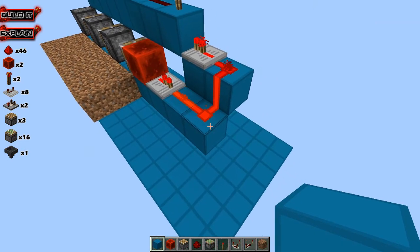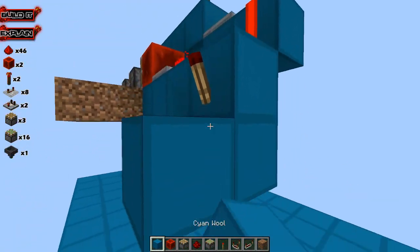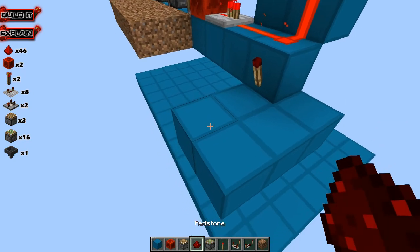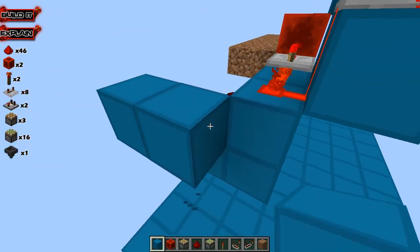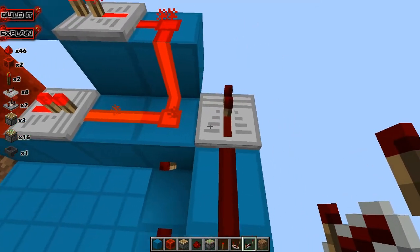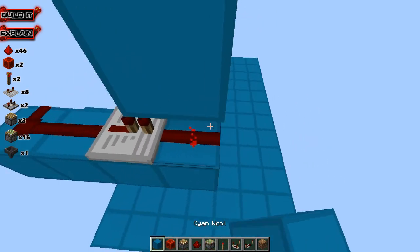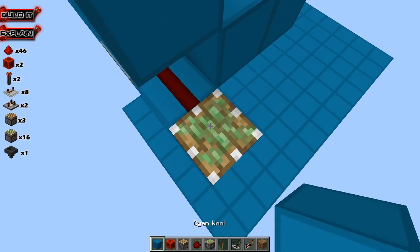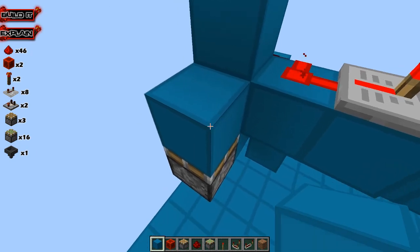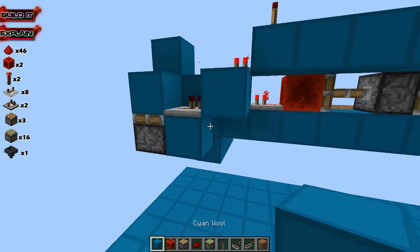Now we have a little more redstone to do in this area. We want to take a redstone torch coming off right here so that it's deactivated. Then we take that redstone signal and bring it around and come on up. We place redstone here with a repeater because we don't want these redstone signals intercepting each other. Then we place a sticky piston with a block — cyan wool — and grab the signal out with a repeater into another block.